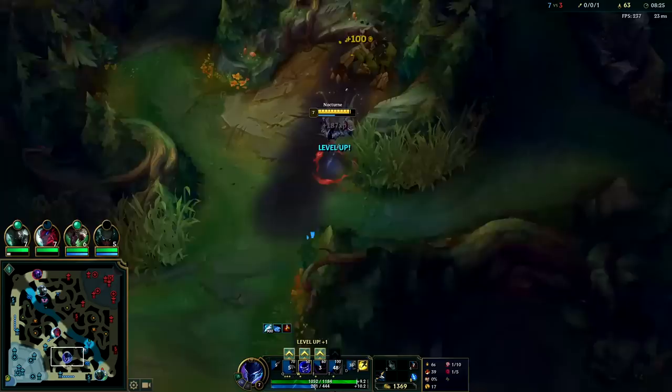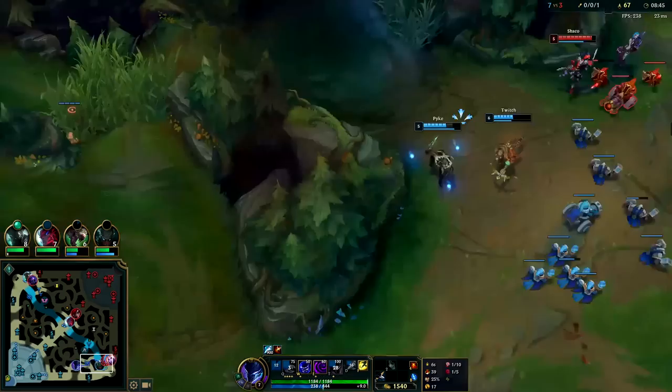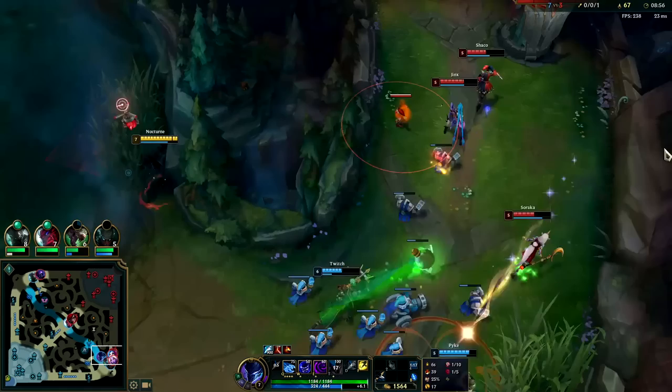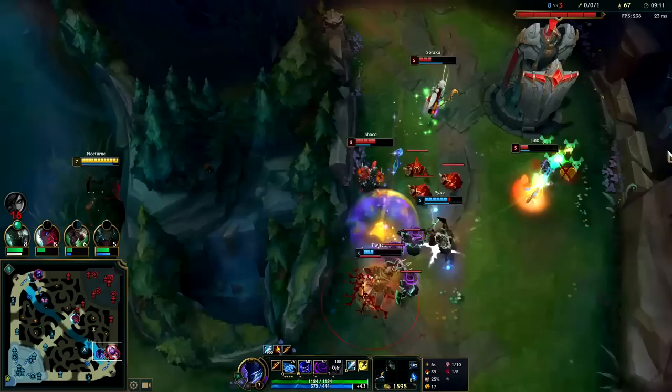Our Q is giving us 50 free AD — holy smokes. So we have 50 free AD from Q when we're on top of it, plus 30 constant attack speed bonus from W. Nocturne actually has loaded base stats, you just wouldn't be able to tell because it doesn't show up in the traditional sense — like Tryndamere whose base stats are literally giga high. Our R is on cooldown so this isn't the best situation.